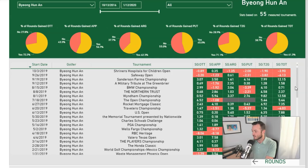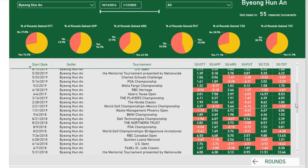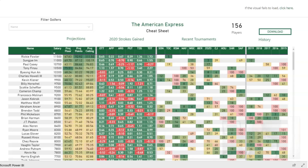Outside of his last two measured tournaments — the Shriners and the Safeway, where he actually lost strokes tee-to-green, which is very rare — he rattled off about 10 starts in a row gaining tee-to-green before that. In 23 of his last 27 events, he's gained strokes tee-to-green. Just a very consistent ball striker. The week the putts start falling in for him is the week he starts winning golf tournaments. Recent form: sixth at the CJ Cup, eighth at the Zozo, and 14th at the WGC.